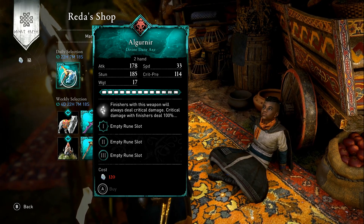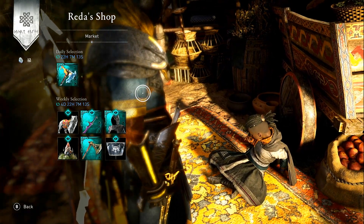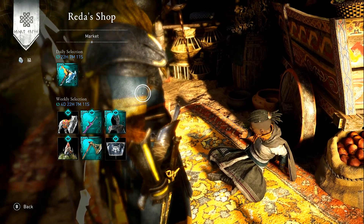I don't know, but it's 120 opals and all three rune slots are free. So there you go — that looks pretty cool. It's like a mixture of ice and fire, isn't it? I might try and save up for that.